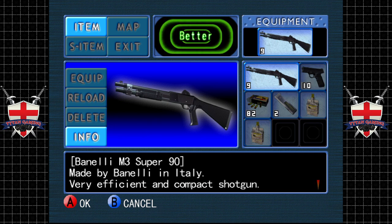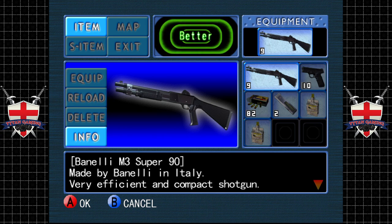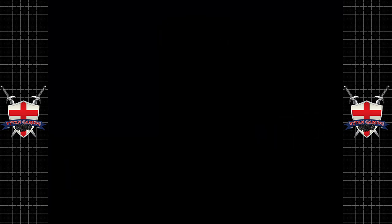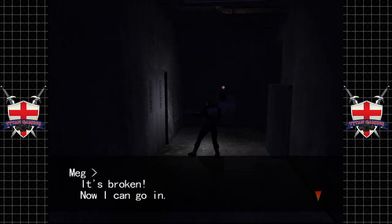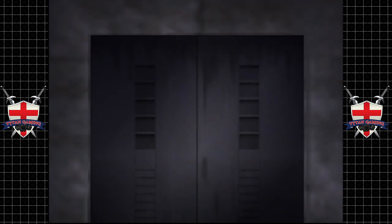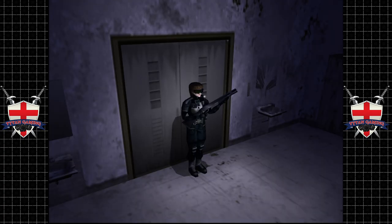That was a Benelli M3 Super 90 — a very efficient and compact shotgun, easy to use yet versatile. Cool, we got a bit of information about that. Now is it going to be a satisfying weapon? It's broken now, I can go in. That was not very satisfying at all — breaking the door was rather pathetic if I'm being honest.